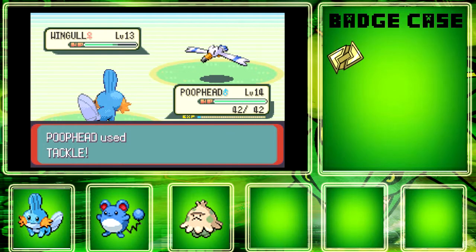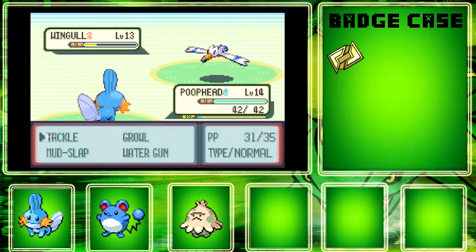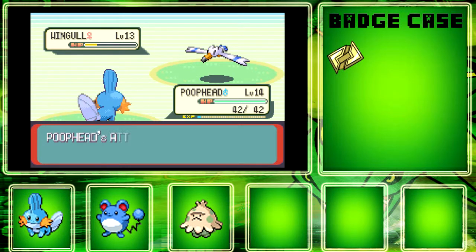I just keep using Tackle. Supersonic is going to be one of those battles. Just using Growl just makes Supersonic less effective. At least Poophead never misses. Okay, so there you go — you finished off Wingull. I'm going to have to switch now.